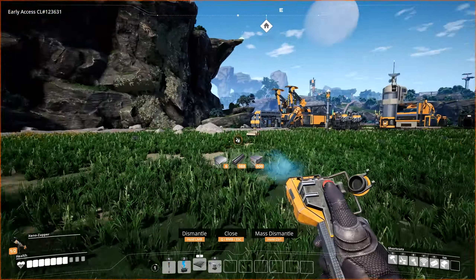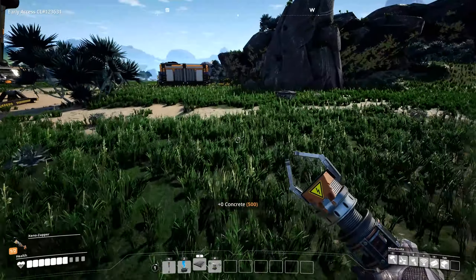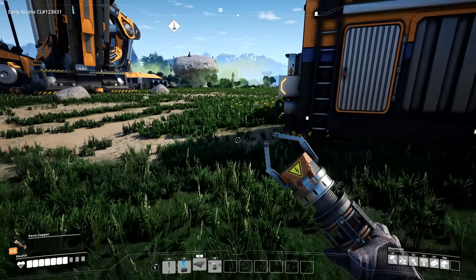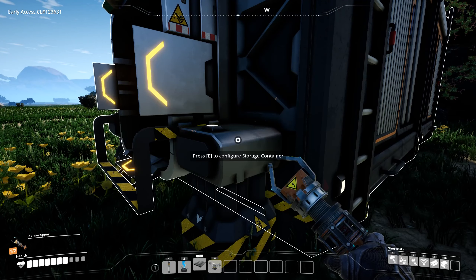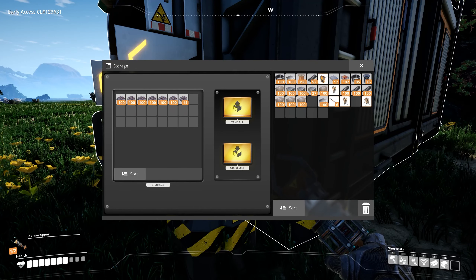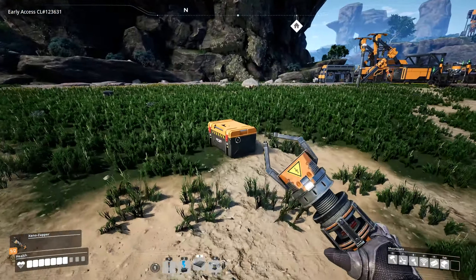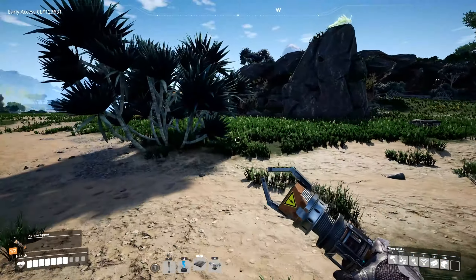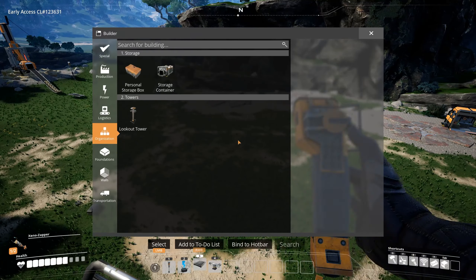This is looking quite empty now. We still have something here — yes. But we need to get this one into the storage depot. Let's get the cement. Actually, the cement we do need, but the ingots and the ore I don't need. And everything is gone — let's start once again with the foundation.